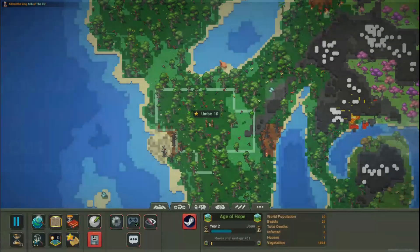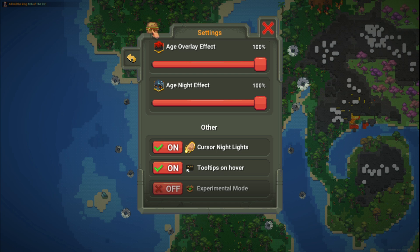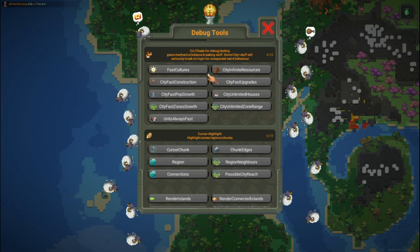Click on the mod to download it with NCMS. If we want to install it manually, we will simply have to extract the file in the Mods folder — and that's it! You can enjoy the best mods. I hope you find it useful, thanks for watching.